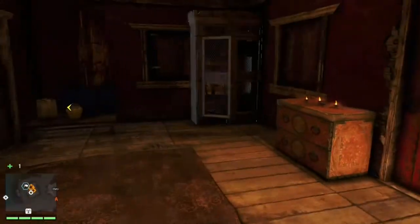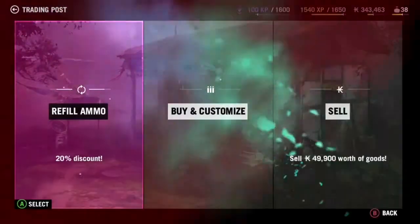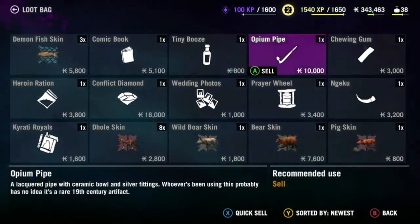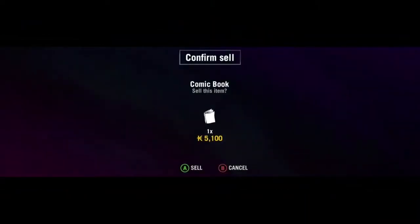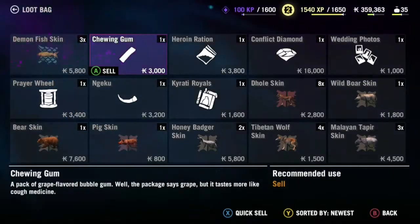Okay, so you enter, and then you go to the thing that's shining right there. You click it, and then you go to sell, and you sell anything that's not useful — it will just say recommended to sell. That's a craftable item. So I just sell all these items, and you'll get money off of them.